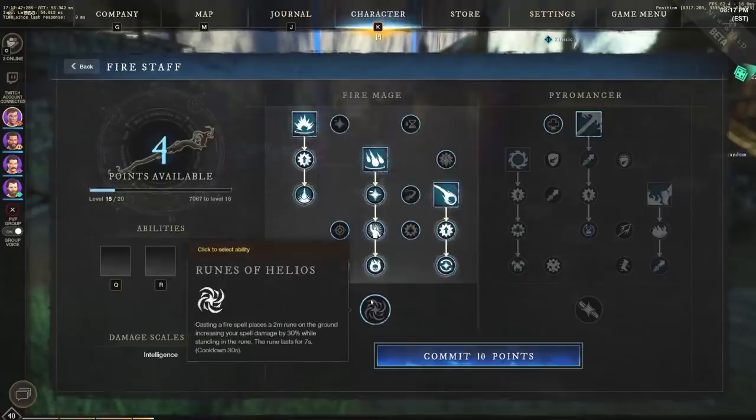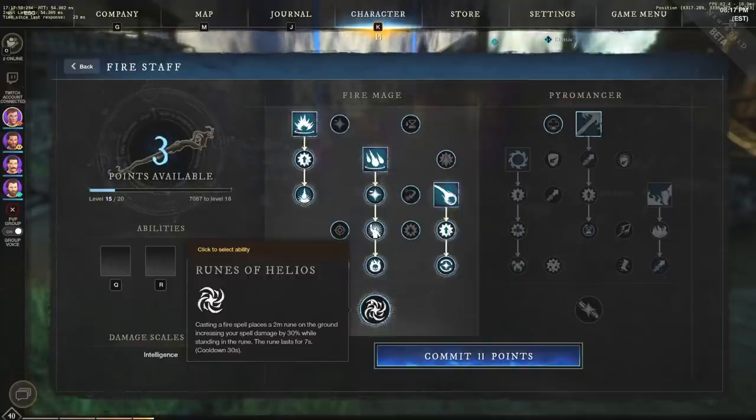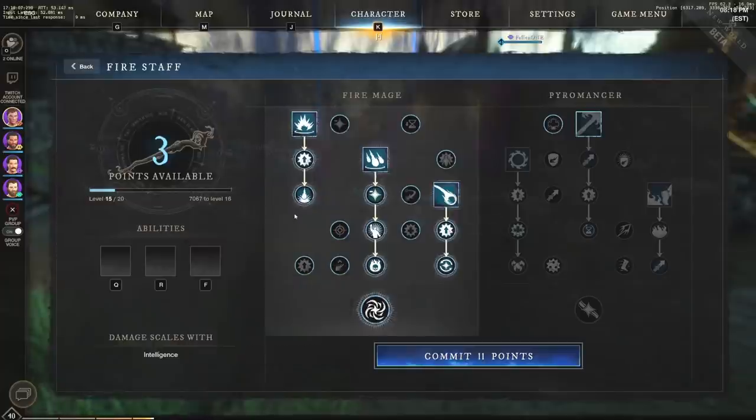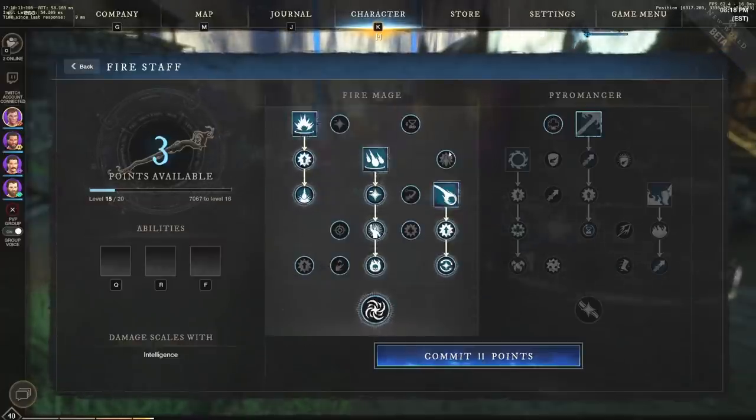We also have Runes of Helios: casting a fire spell places a two-meter rune on the ground increasing your spell damage by 30% while standing in it. The rune lasts 37 seconds on a 30-second cooldown. If done properly, I can use an ability and then use Meteor Shower inside that rune for a massive damage increase to everyone in the area.